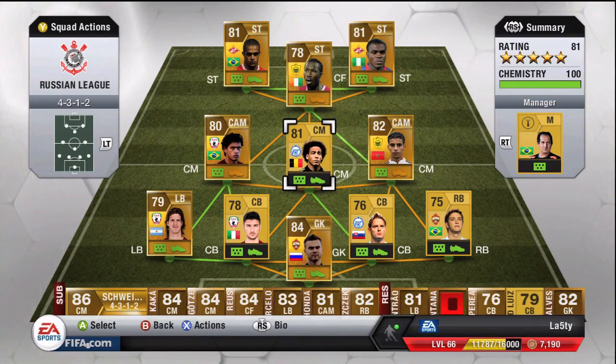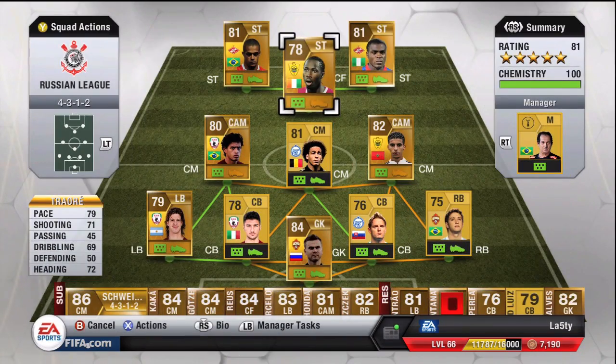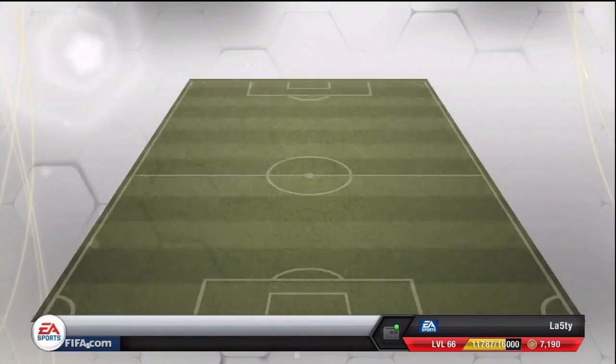Up top we've got Lacina Traore — six-foot-eight, and he's younger than me, which is crazy. I was born in January 1990 and he's 22, which is ridiculous. He's pretty good — 79 pace if you're that tall is not bad. Then we've got Wellington with 92 pace and four-star skills. I was thinking about doing a player review on Emmanuel Emenike — six foot, 90 pace, 94 strength, 85 finishing or something crazy. He scores a lot of goals and is a fantastic player. I'd really recommend buying one if you've got a Nigerian or Russian League squad.